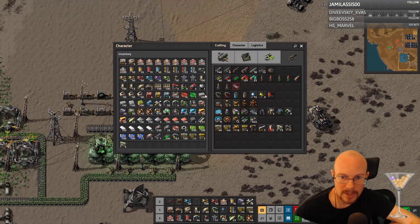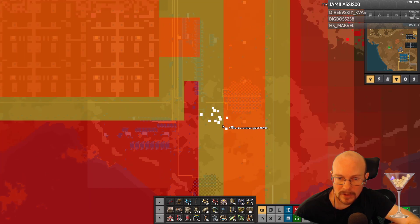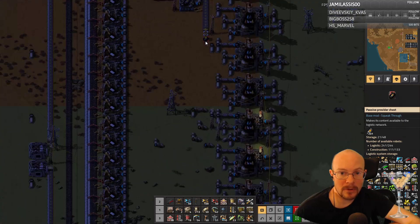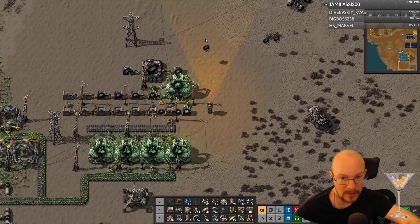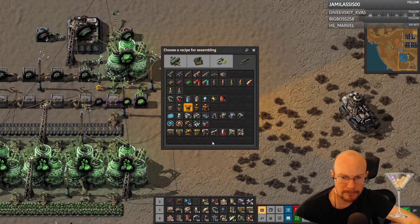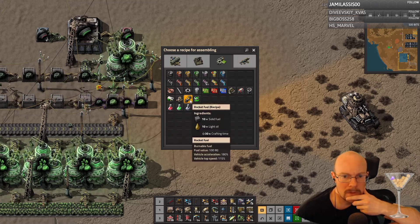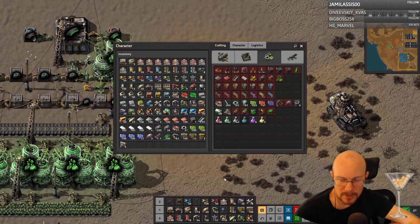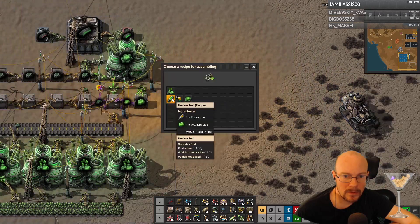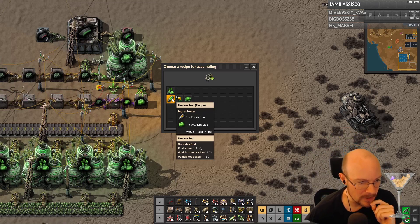I have rocket fuel over here. Do I have rocket fuel in my logistics? I do. I could actually start getting nuclear fuel going — robot-fed nuclear fuel. And that would at least be something. Is that done in an assembly thing? I'm guessing it's done in a centrifuge. Nuclear fuel is probably good. 1.1 dev will implement logistics for Spider-Tron.